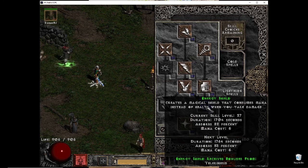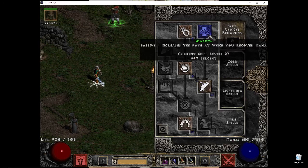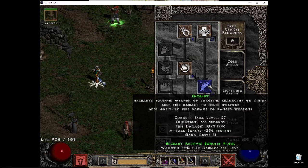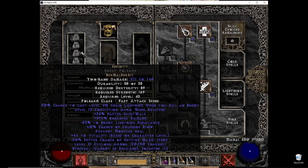I maxed out Lightning Mastery because it synergizes with Holy Shock. As I level I'm putting points into Energy Shield. The core of the build comes from the Fire tree: Fire Mastery, Enchant, and Warmth. Warmth gives great mana regen so you don't need an Insight mercenary, and Enchant boosts your damage as well as your mercenary's damage. Enchant is fire-based damage so it will help on Enchant procs too.